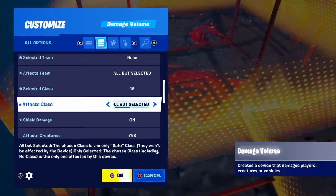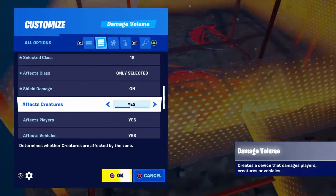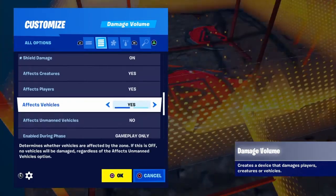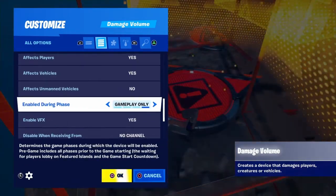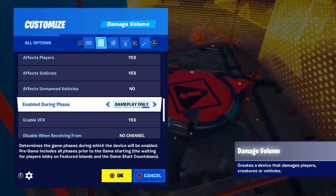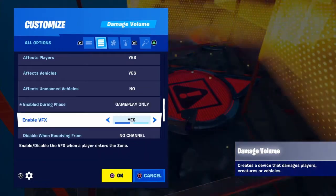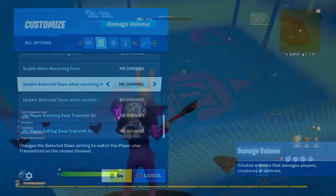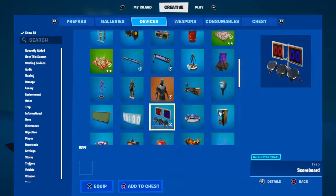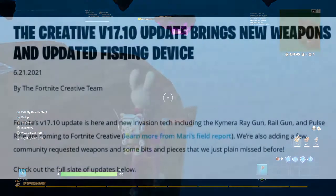Additional Damage Volume settings include: effects class, which can be all but selected or only selected; shield damage on or off; effects creatures yes or no; effects players yes or no; effects vehicles yes or no; and effects unmanned vehicles — meaning vehicles with no player inside — yes or no. You can also enable during phase: none, all, pregame only, or gameplay only, and toggle enable visual effects yes or no.